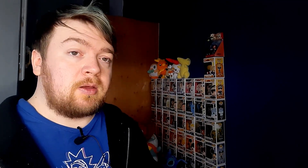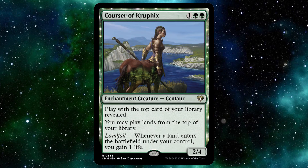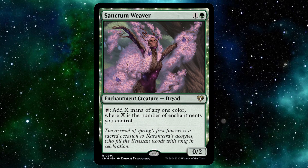Next we're going over the normal part — these are just normal enchantment creatures that are really powerful and well known. There's not much difference between these and the ones I've mentioned, except these are non-legendary so you can have multiple versions of them. These are a lot better in the 99 because many of these help with your enchantment commander, but a lot of these are just overall really powerful cards. You get normal enchantment creatures just like Arasta of the Endless Web, Bruna the Fading Light, Chor Manticore, Courser of Kruphix, Dryad of the Ilysian Grove, Nightmare Shepherd, Nyxbloom Ancient, Perplexing Chimera, and Sanctum Weaver.